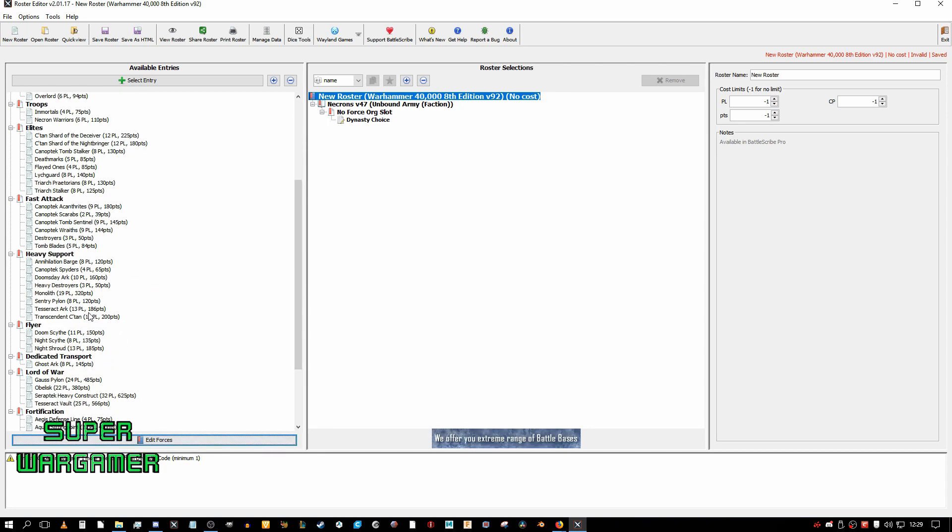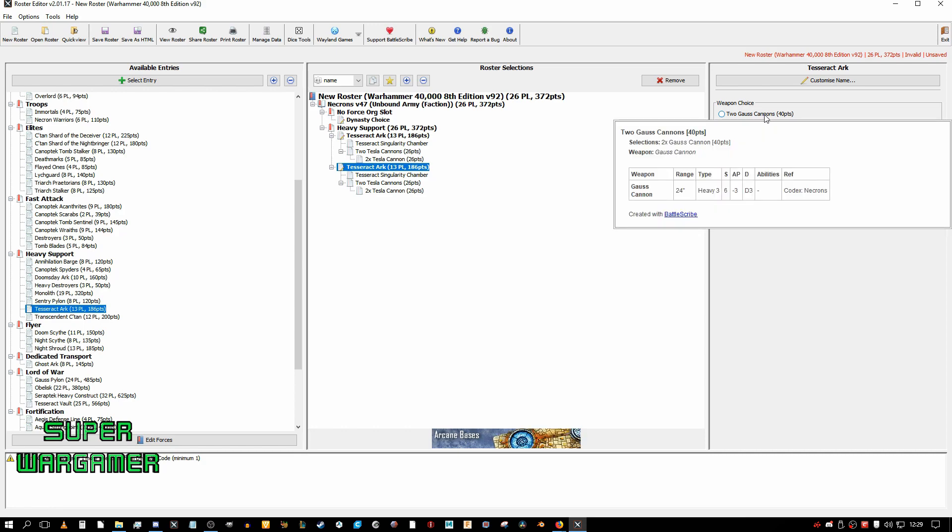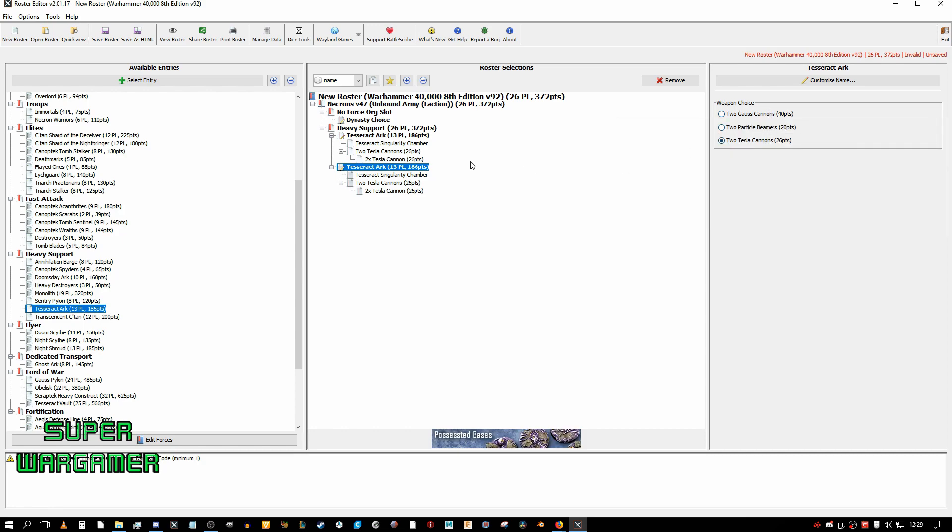I'm going to pick a Tesseract Arc. The idea of these is to have one inside of the army, so anybody that Deep Strikes in will be 9 inches away. They have to roll three dice instead of two and discard the highest, which makes a 9-inch charge very hard. So I personally would take two Tesseract Arks on this list, just to stop Deep Strikes and charges.